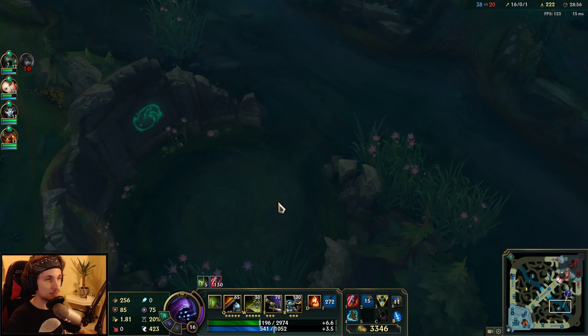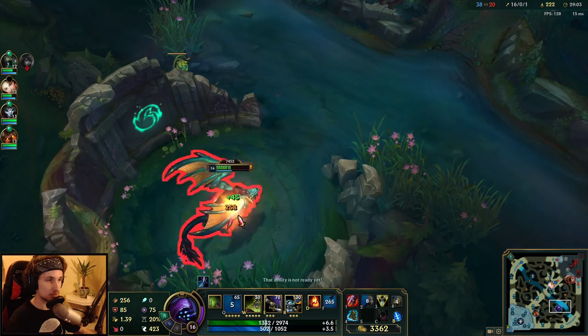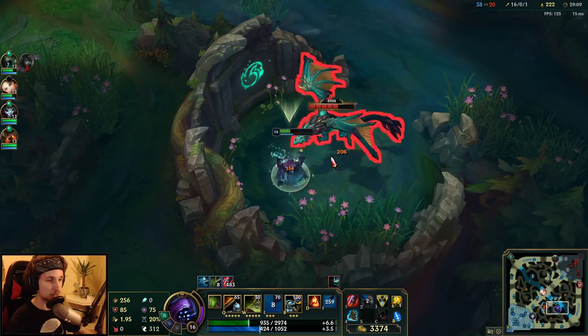They'll be going for the Dragon — I'm going to take it as quick as I can in the hope they won't get it. This Dragon could be the difference between winning and losing right now. This Dragon is overpowered in team fights.